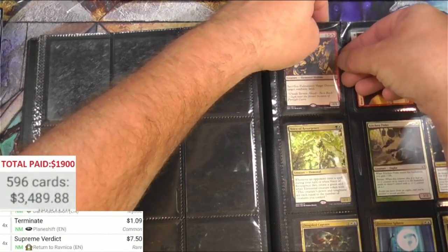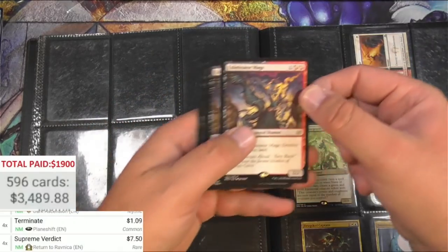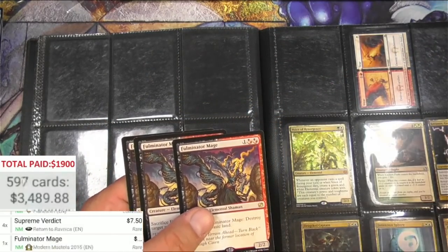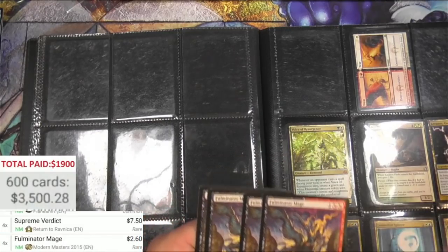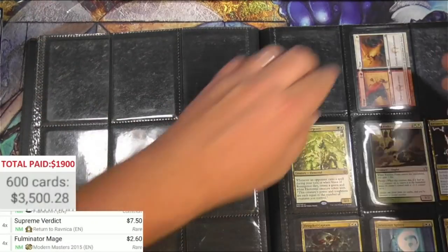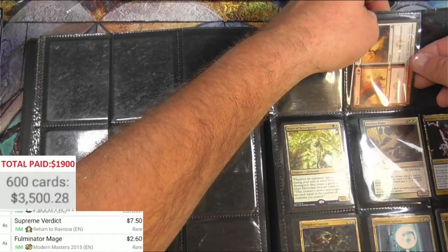Fulminator Mage - so once they started reprinting this card it started going down in price, imagine that. Two sixty. Wear and Tear - this is all usable good stuff.